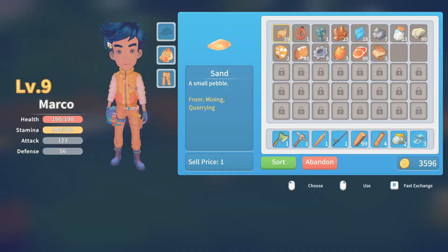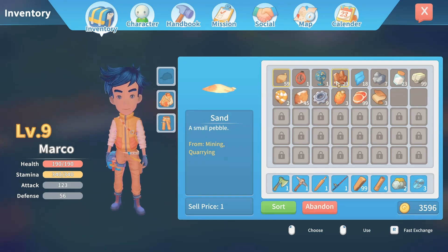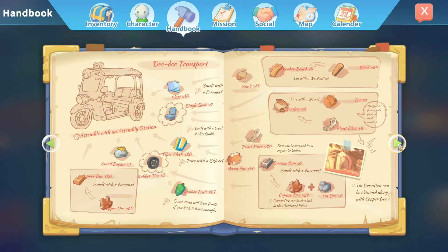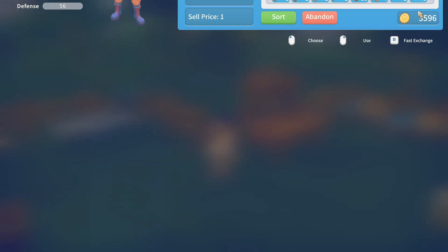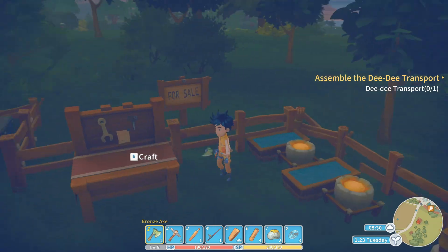We will need to be making some glass. How much glass will we need? The handbook says rubber fruit equals rubber tires, but it doesn't say what turns it from one to the other. I can't really make stuff directly in my inventory. So we'll leave that for a second — we need 10 glass, which means 80 sand.